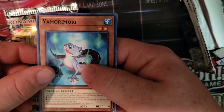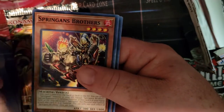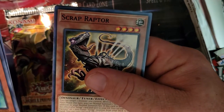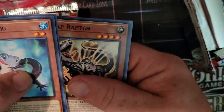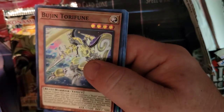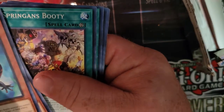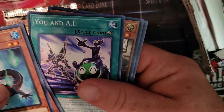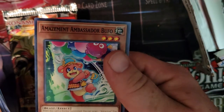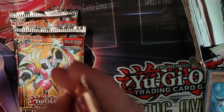First we have Yamamori. Okay, Springans Brothers support. Judgment of the Branded, Scrap Raptor — everyone's new favorite common card. And the next card is a Bujin Torifune. Been a while since I've seen some new Bujin cards — that's pretty cool. Bujins getting some new support. Also getting the Amazement Ambassador Bufo — cute little guy, he's got a little caribou fight above his head.